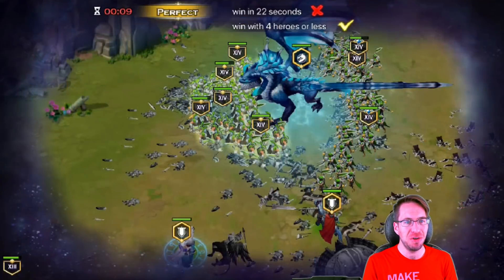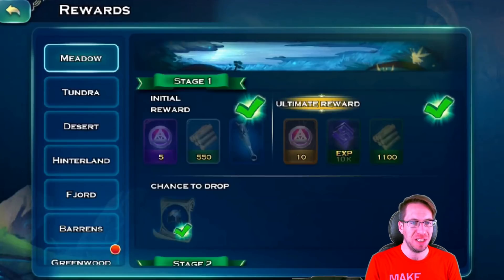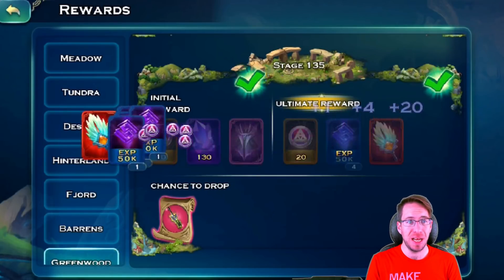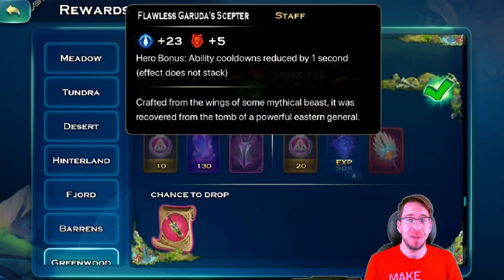We got perfect — let's go! We claim our rewards: it looks like one piece of dragon set for the mages, and we also collect our flawless item. It is a flawless scepter. Not a bad item, not an amazing item, but I'll take it.